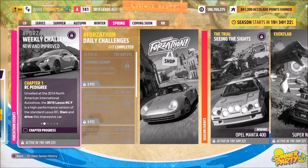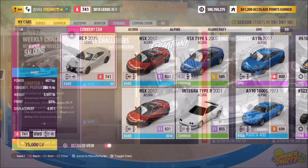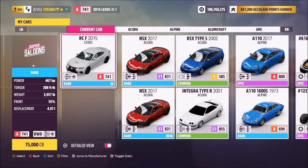Hello and welcome back to the channel. This week's Forzathon guide is called 'New and Improved,' which wants you to own and drive the 2015 Lexus RC F to complete all of the challenges. This is the 2015 Lexus RC F, and it will set you back 75,000 credits from the auto show.